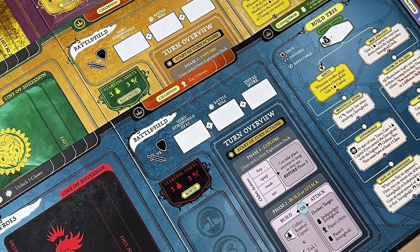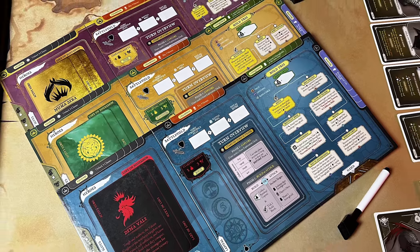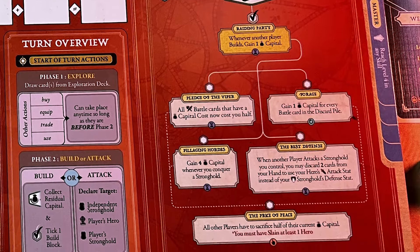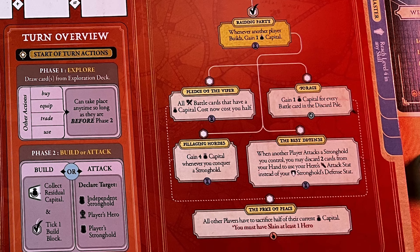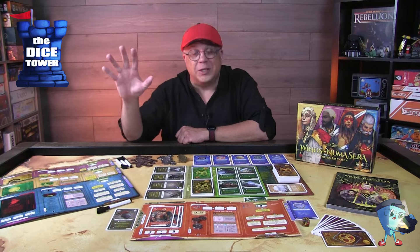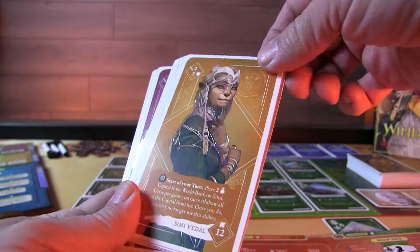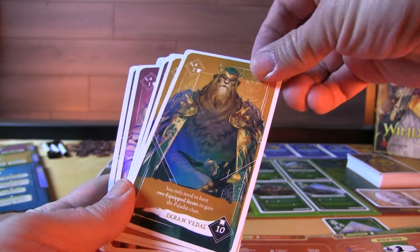You have custom build trees — or tech trees basically — related to your kingdom that have special unique abilities. It really shows how asymmetric these different kingdoms are, and what powers, attributes, and abilities are available for you. Each kingdom also has three of their own specific heroes. These cards are fantastic — they even have foil on them. They're just really beautiful.